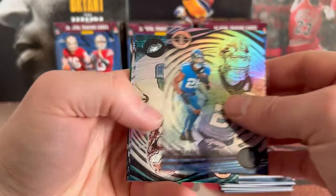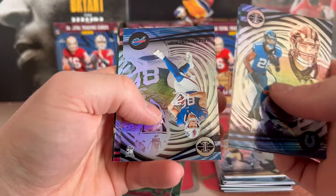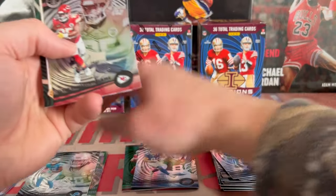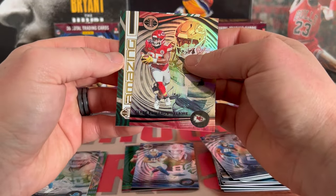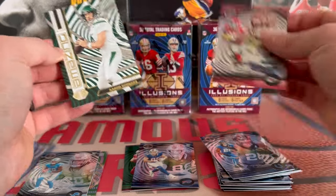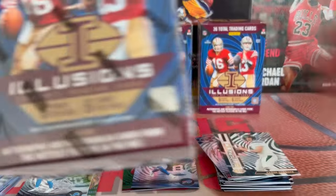All right, Jonathan Taylor, Goddard, CD Lamb — I'm not gonna flip these around anymore — got Dalton Kincaid, Clyde Edwards-Hilaire, and we have Aaron Rodgers on the Amazing insert on the back. No CJ Stroud in that box.